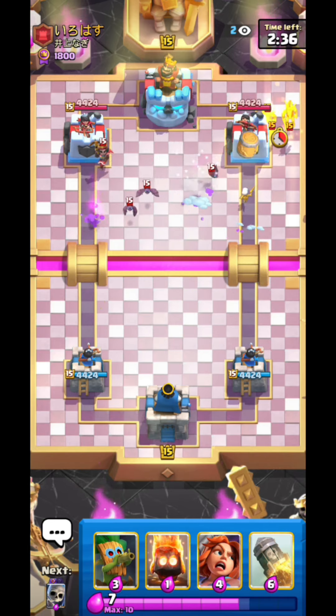Those Goblins died from my Fire Spirit. He's going to lose both towers here. You guys see how broken Evo Bomba is? This should be a pretty decent matchup for him, but because I got the Evo Bomba he's completely getting cooked. There's nothing he can do.